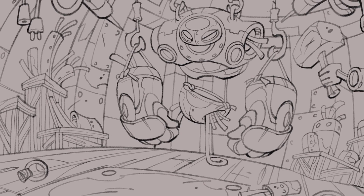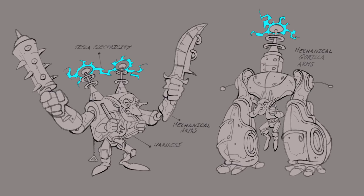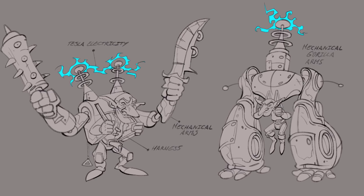From there, we changed the name of the keyword to Magnetic to better explain the effect. Our artist ran with it, creating some awesome visuals to help illustrate how it works. It feels super intuitive to fuse a Magnetic minion onto another mech, and the effects really help show off the directional polarity.